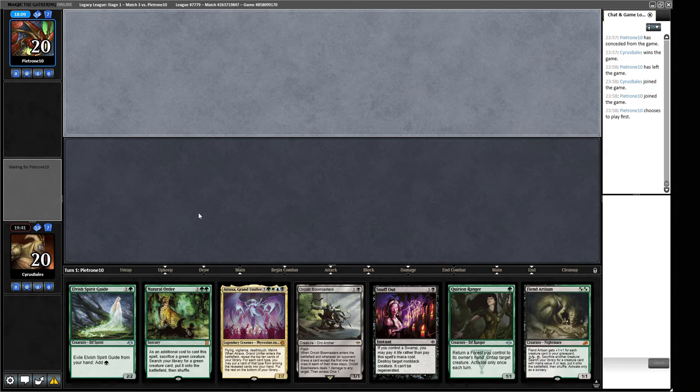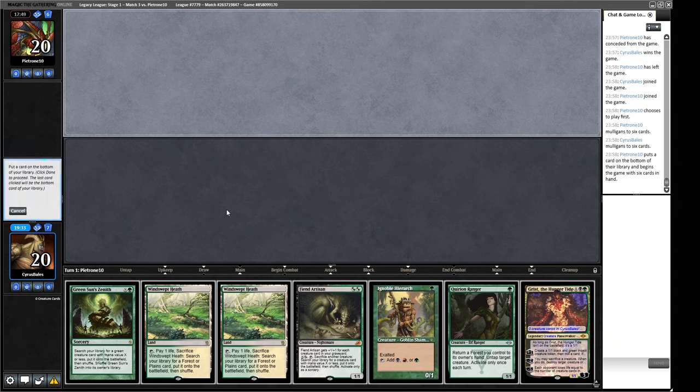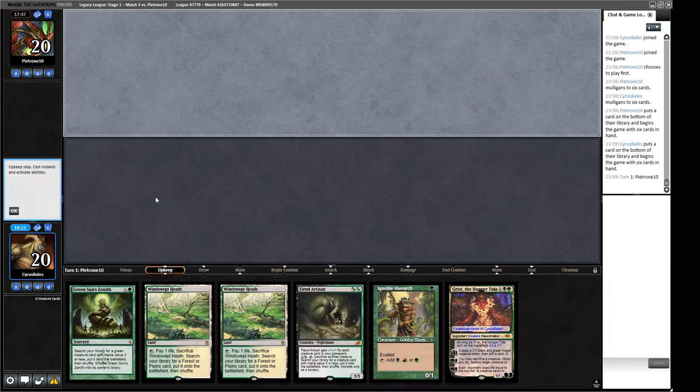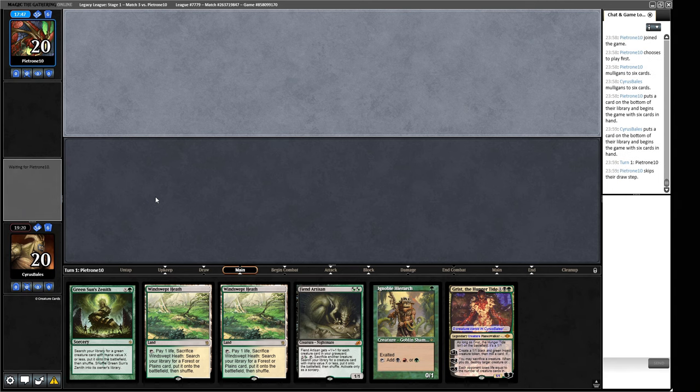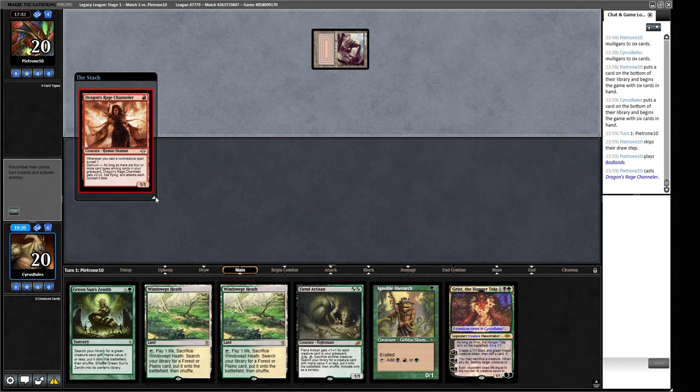Our opening hand for game three doesn't do anything great — we can play Quirion Ranger off our Spirit Guide but that's not ideal. We can play mana dorks and try to race to an Endurance at the right time, or play a turn two Grist if we wish. We'll keep this — we have to throw away one card. Is it the Fiend Artisan or the Zenith? Maybe it's the Ranger — this can provide some more mana but in terms of our curve right now it doesn't make enough sense.